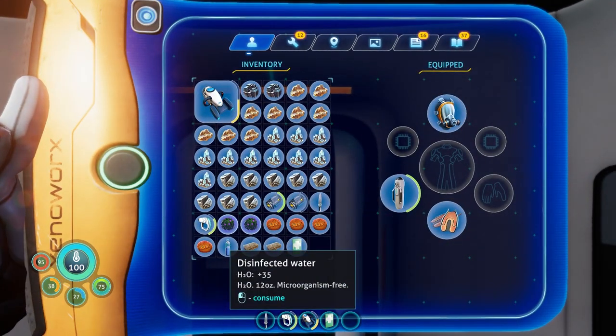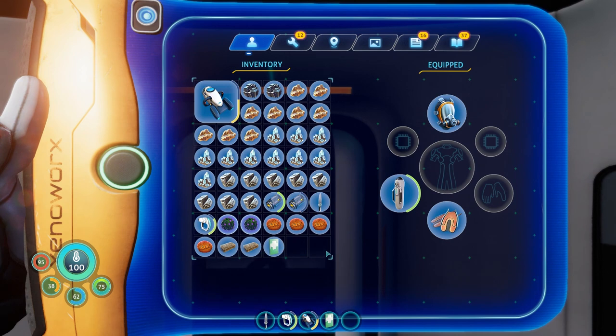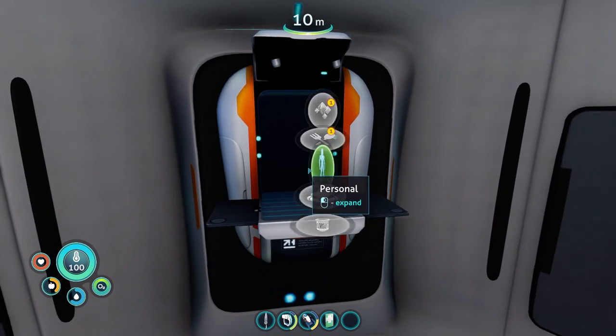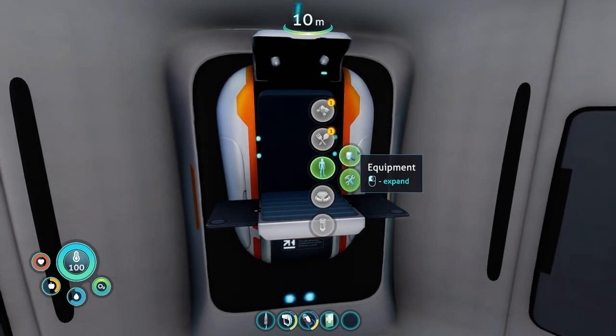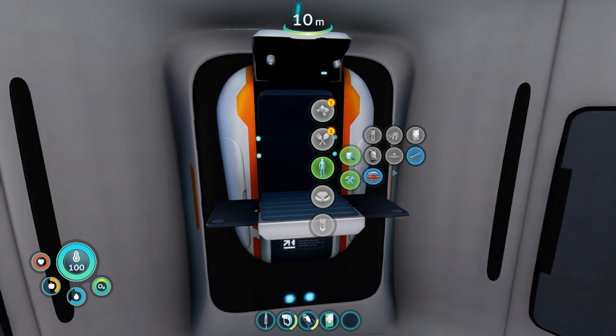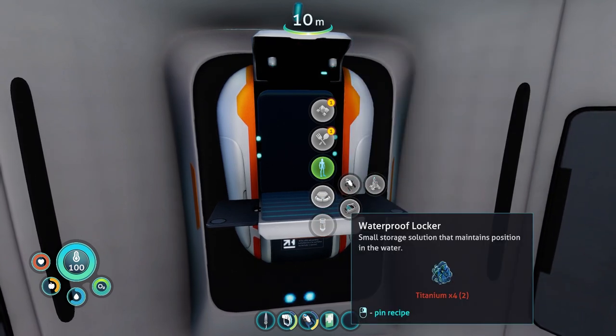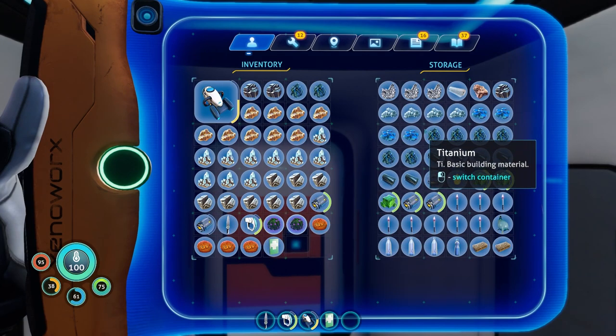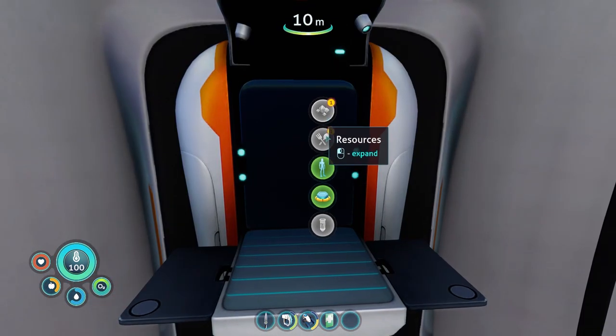Downside to all of this — inventory is pretty dang full. It's full of the good stuff, the stuff that I need, but it's pretty full. If I wanted to get another one of those, I need four. I'm just going to start with this storage.